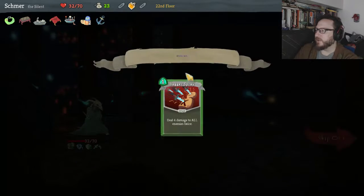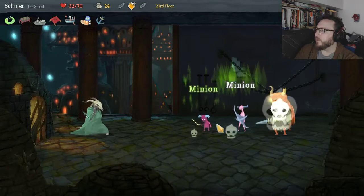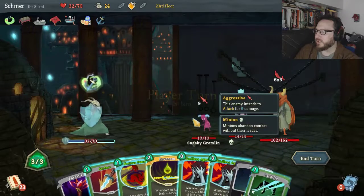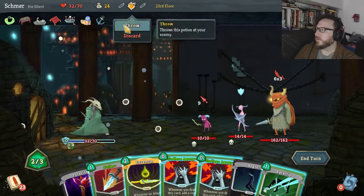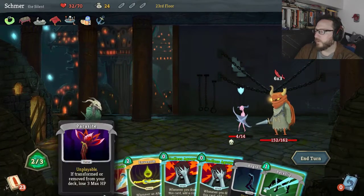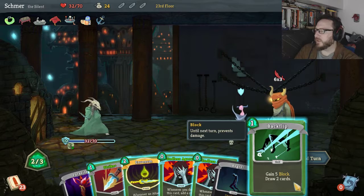We got to get Poison Stab going in here so we can lay more poison down. Now we've got an elite and I'm not looking forward to this. It's got to be Noxious Fumes — we've got to use this. He's gonna do 18, so we've got to do a Backflip, get some defense going. More Endless Agonies — we want to Blur so that we can save whatever defense we're going to save — four damage to him.